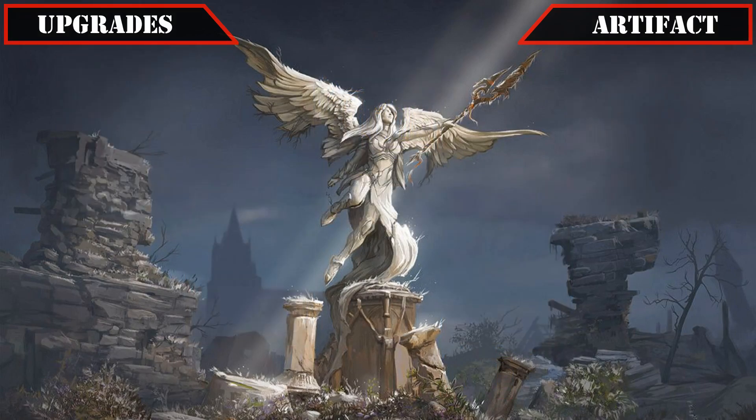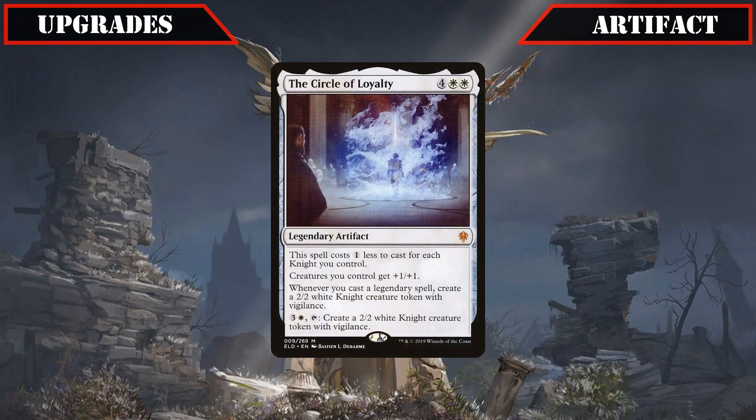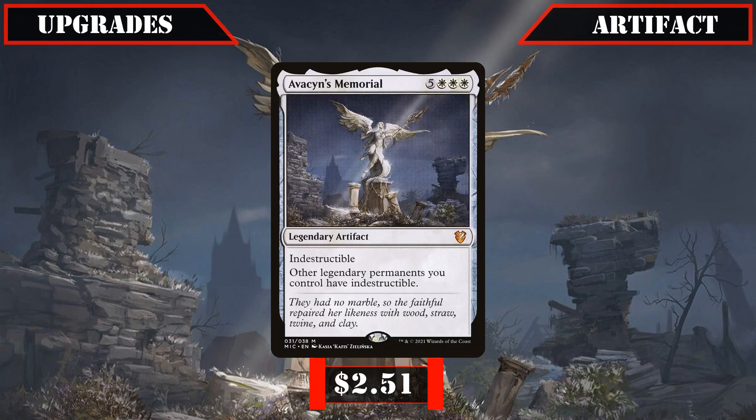And as our last artifact upgrade, we'll be exchanging the more legendary knight-focused Circle of Loyalty with the more general legend-focused Avacyn's Memorial, its ability to make a good chunk of our deck indestructible — including our commander — making our boards nearly impossible to crack without a healthy amount of non-destruction removal and wipes.